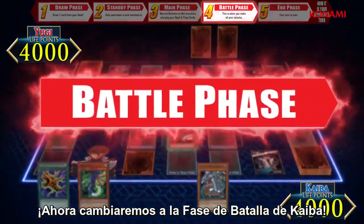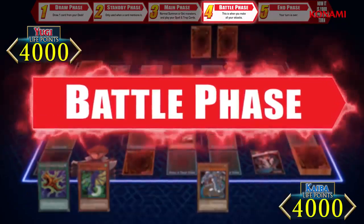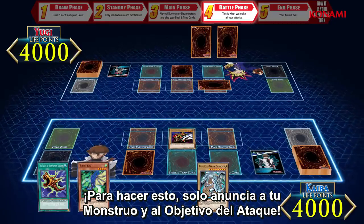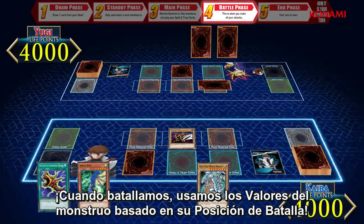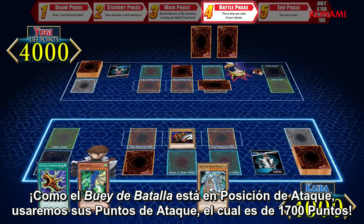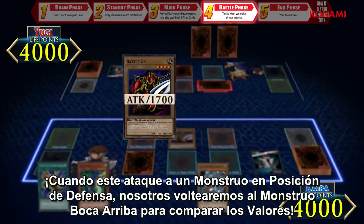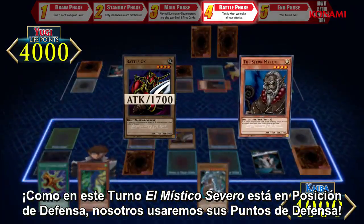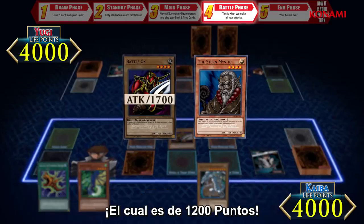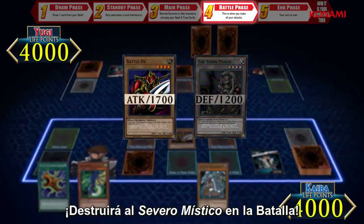Now we move into Kaiba's battle phase. Each monster in attack position can declare an attack once during each of your battle phases. To do this, just announce your monster and its attack target. When battling, we use the values of the monsters based on their battle position. As Battle Ox is in attack position, we'll use its attack value, which is 1,700 attack points. When it attacks the face-down monster, we flip the monster up to compare values. Since the Stern Mystic is in defense position, we use its defense value, which is 1,200 defense points. Since Battle Ox has more attack points than the defense points of the Stern Mystic, it will destroy the Stern Mystic in battle.